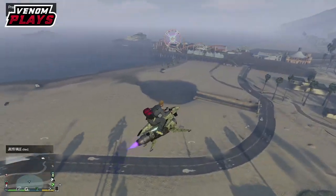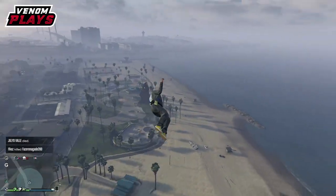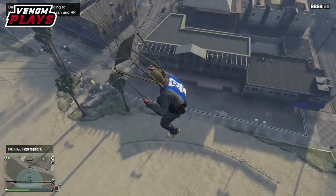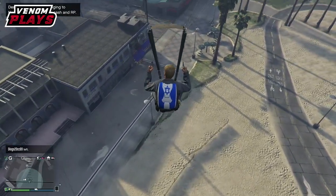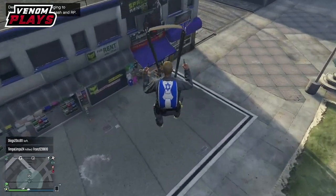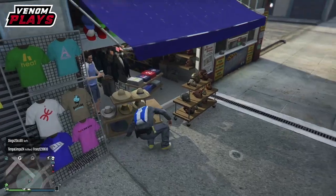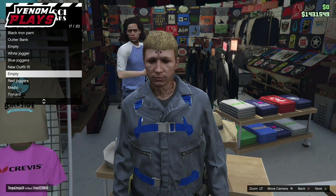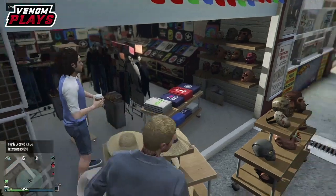Once you've got the duffel bag showing, hop back on your Oppressor and head over to the mask store. Fly up and skydive down, landing on the hat section — I find that works best. Quickly spam right on the d-pad to enter the mask store, then save the outfit to any outfit slot. Back out and equip the outfit you just saved with the duffel bag.